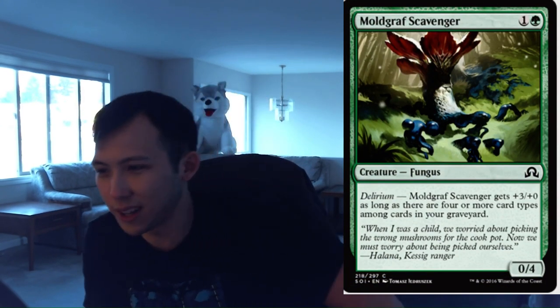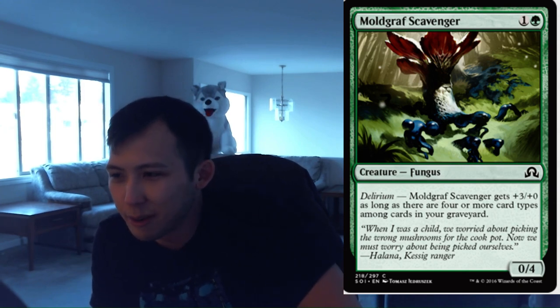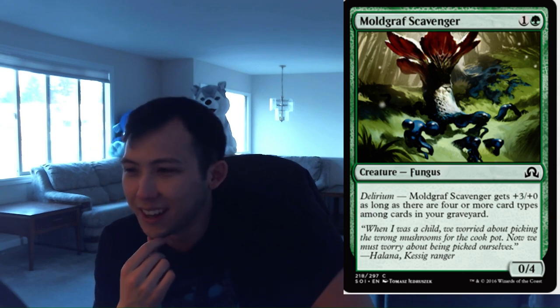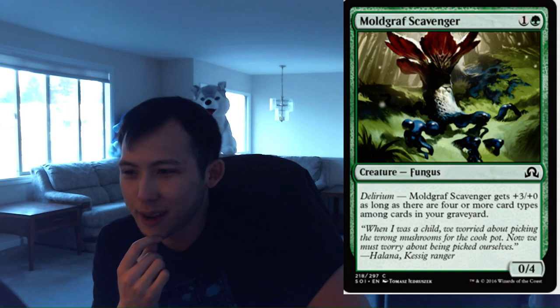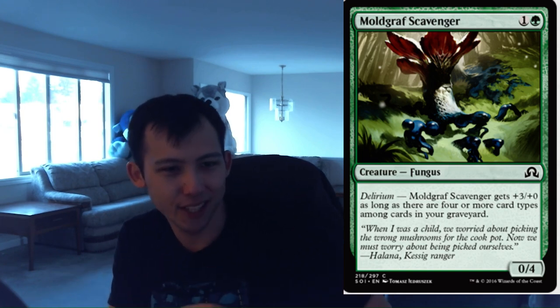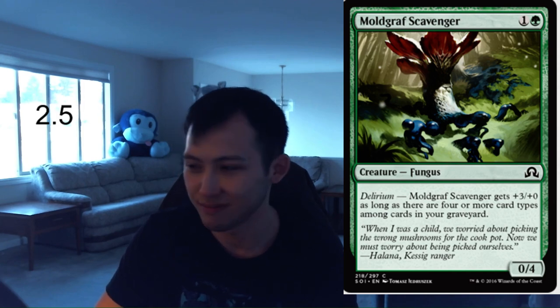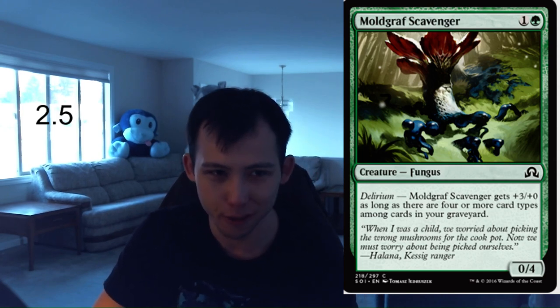Moldgraf Scavenger. 1 green, 1 colorless for a 0-4 Fungus. Delirium: it gets plus 3, plus 0. I actually think this card is fine in the slower green decks. It comes down early, blocks most things, and turns into a 3-4 later in the game. This card is going to be a huge nuisance that turns into a relevant beater later on. I think this is happily a 2.5, honestly — just decent. You will be surprised by this card. I'm going to give a 2.5 to the Moldgraf Scavenger.